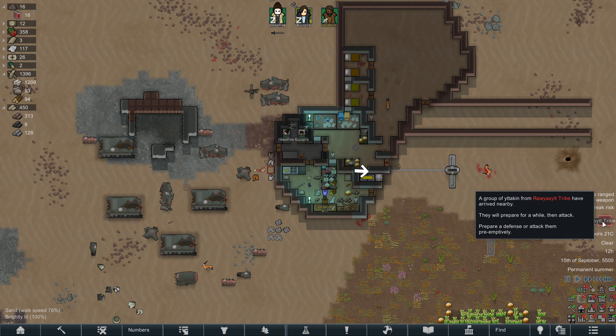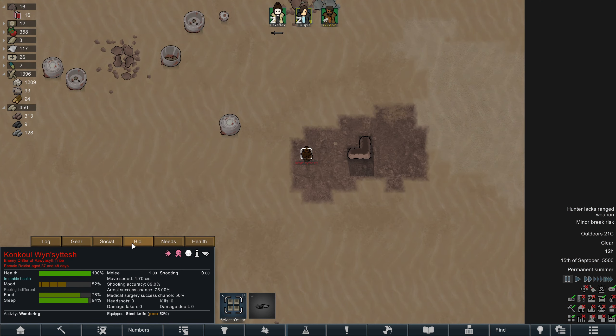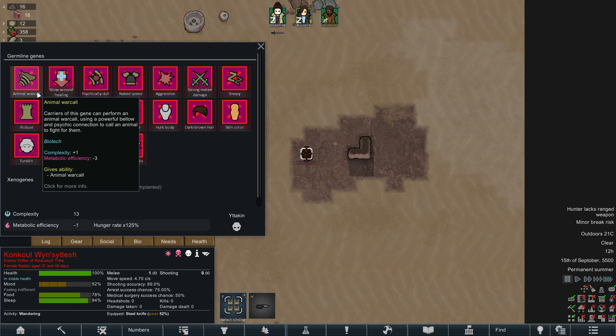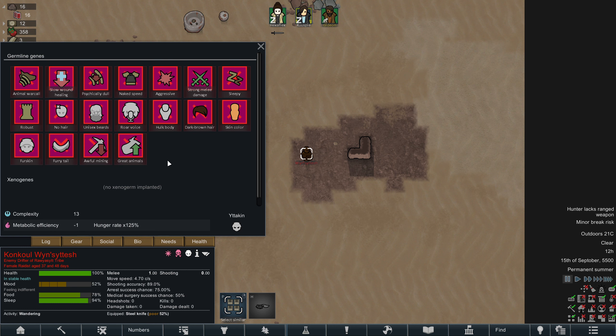We're being raided by a group of Etikin — it's a group of one from the looks of things. Etikin: engineered to thrive on ultra-cold planets. You are in the wrong place, my friend. Animal war call — carriers of this gene can perform an animal war call using a powerful bellow, and psychic connections are called to bring an animal to fight for them. These guys are aggressive with strong melee and they're robust, so we might have a bit of difficulty meleeing this guy.